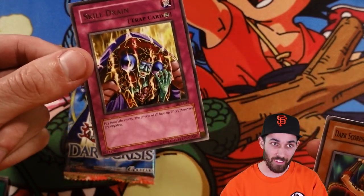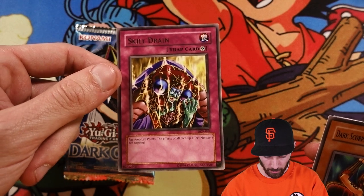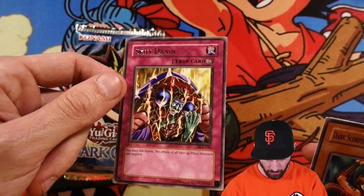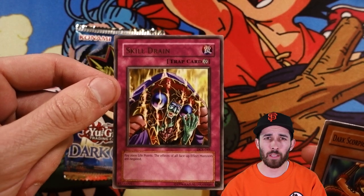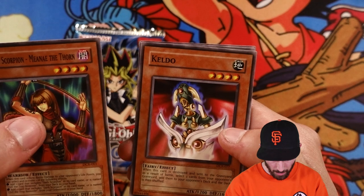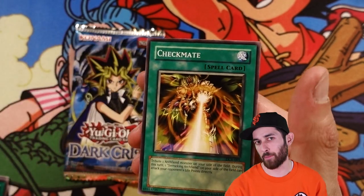The Astro Pack or the first Turbo Pack — whatever it came out in — the Ultra is still expensive. But having the original printing of Skill Drain as a rare is pretty nice. Yeah, that's actually going to probably be something I use. Dark Scorpion, I'm not even going to say her name, Keldo, Ojama Trio, and Checkmate.